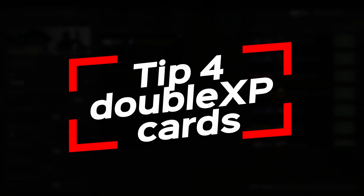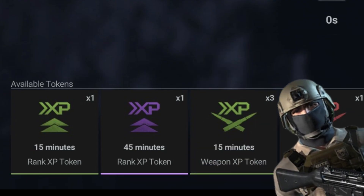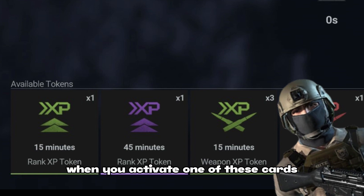Tip 4: double XP cards for extra fun. Here's a really special item you can use — double XP cards. When you activate one of these cards, you earn XP twice as fast. That means you can level up in half the time. So, collect those cards and use them wisely to boost your progress.